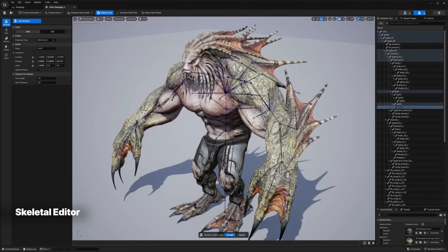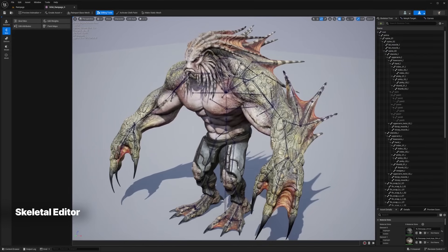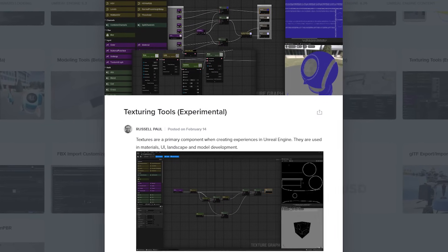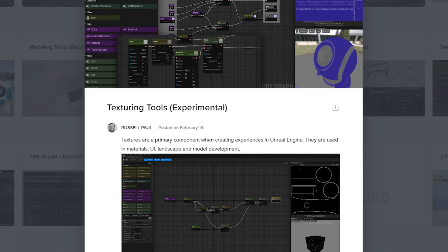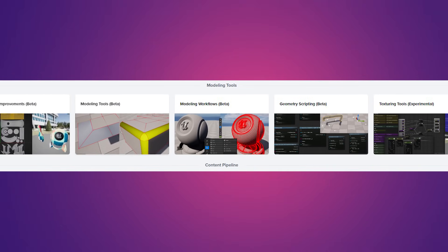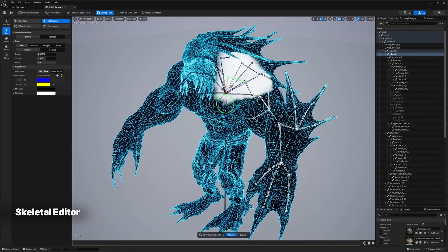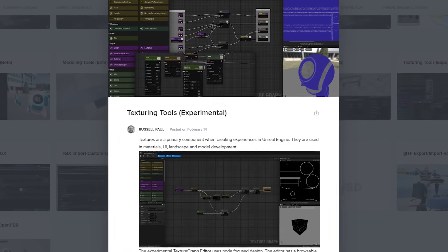Unreal Engine 5.4 also ships with loads of new modeling tools, UV tools, and now even texturing tools. In 5.4, there are new experimental texturing tools — essentially a texture graph editor that uses a node-based system. There's not a whole lot of information on this on the roadmap, but it appears to be a way that you can create textures for your models in-engine using base color, material nodes, and different adjustment layers, filters, and blending. Unreal Engine is really coming full circle at this point — they've introduced modeling tools so you can model in-engine, UV unwrapping tools so you can unwrap the model, and now these new experimental texturing tools so you can texture that model in-engine.